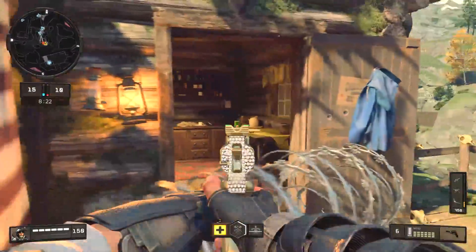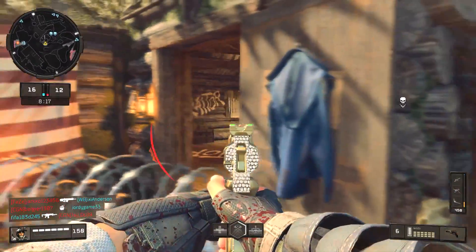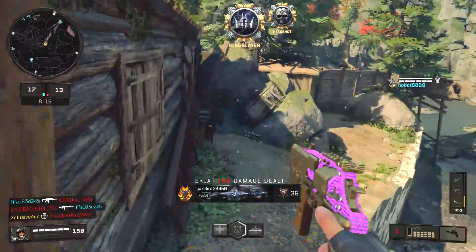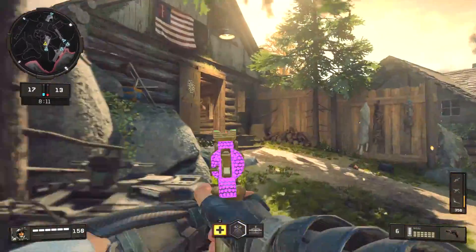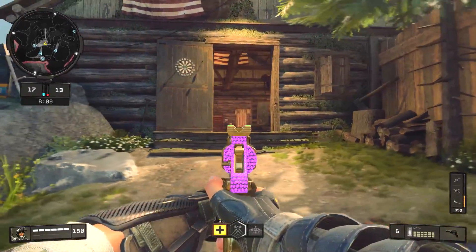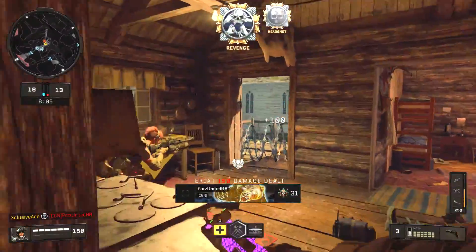With Skull Splitter you get the handling and mobility of a pistol, the versatility of having a decent fire rate on a semi-auto, while also getting the one-shot kill potential that sniper rifles have. All it requires in return is precision — if you're able to hit these headshots consistently, you will be pretty much completely untouchable in game.